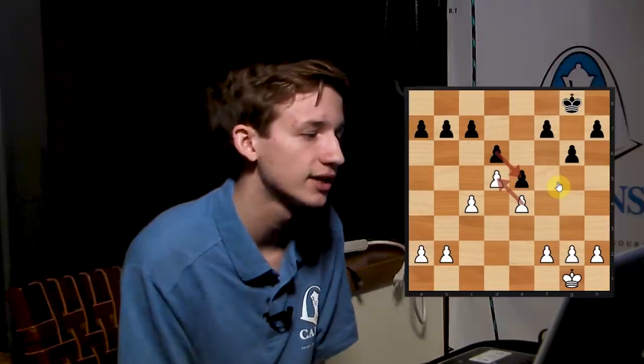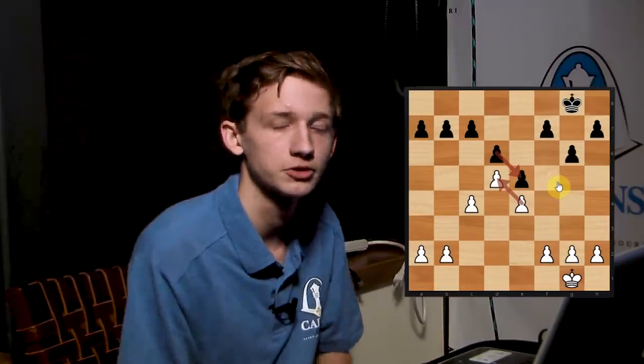So just to do a quick recap: there are a few different types of pawn centers, and today we were looking at closed centers. In closed centers, what you want to do is play on the side where you have more space and play for a pawn breakthrough on that side. In the King's Indian, which is what we looked at today, you want to play the c5 move as white and the f5, f4, g4 break as black. When following through on these plans, it's very important to play every move with a very specific purpose aimed at furthering the plan. If a move doesn't further the plan, you better be very sure that it's a good move — or else you'll find yourself in trouble, which is what happened in these games. Thanks for coming out, thanks for joining me on YouTube, and I'll see you next time.